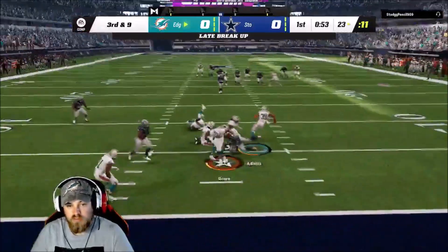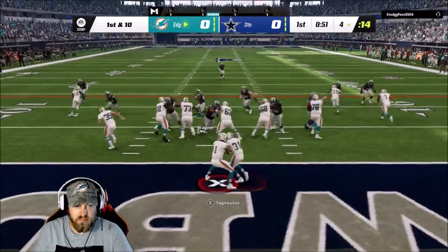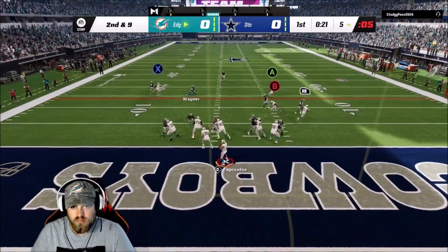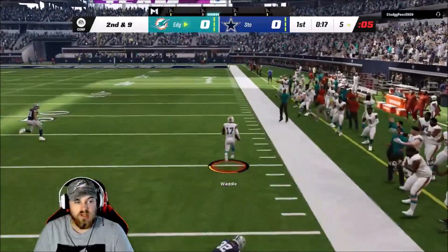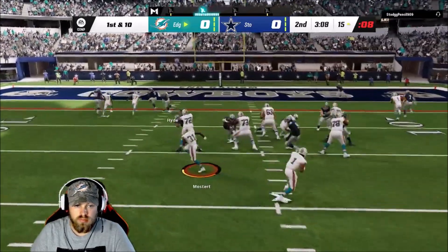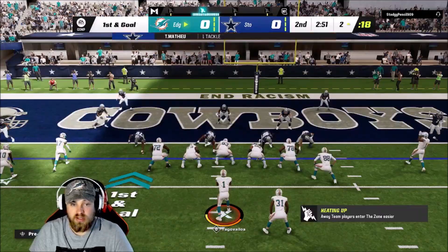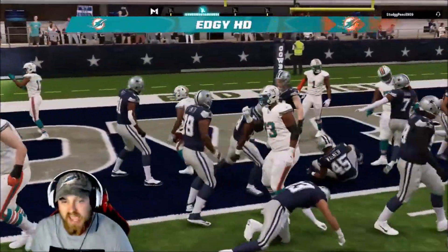We gotta get some breathing room — he's coming out in a four-three with one high safety. Zonka missed that block, but we streak Tyreek. Waddle catches it — you can't man cover him, Honey Badger! Waddle makes the play, then Mostard puts a dude in the dirt. First and goal — Mostard gets in there, that's a touchdown! Raheem Mostard is a tank.